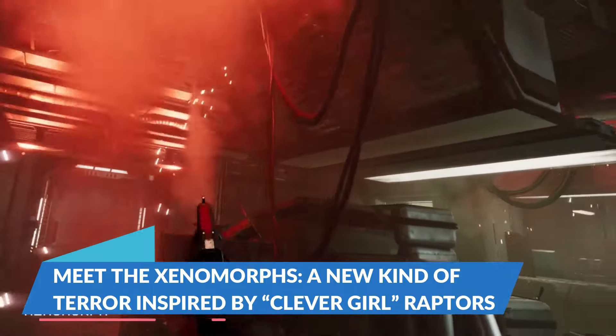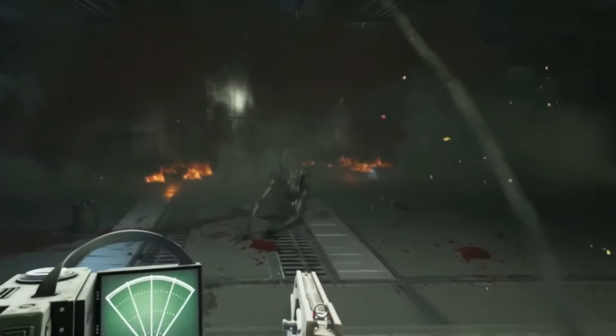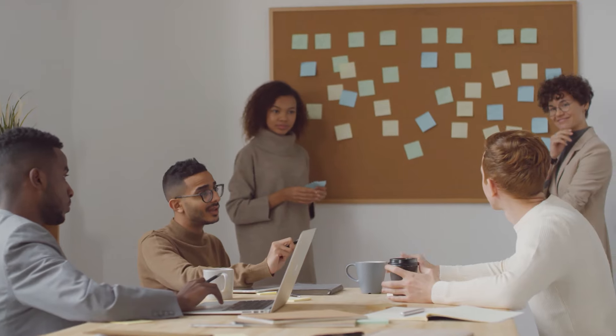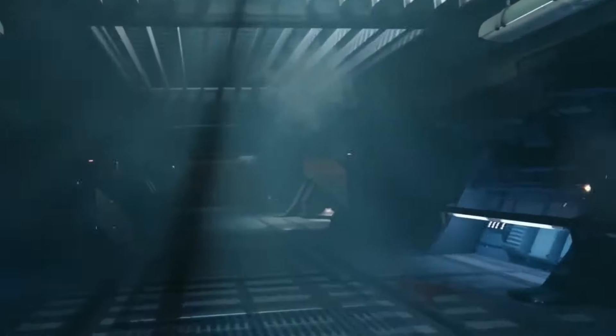Meet the Xenomorphs — a new kind of terror inspired by clever girl raptors. What about the Xenomorphs? Well, these aren't your typical run-of-the-mill aliens. The developers drew inspiration from the velociraptors in Jurassic Park, those clever girls who know how to hunt in packs and flank their prey. Unlike Alien Isolation, where the Xenomorph was more of a solitary predator, Rogue Incursion has you facing off against cunning creatures that work together to outsmart you.